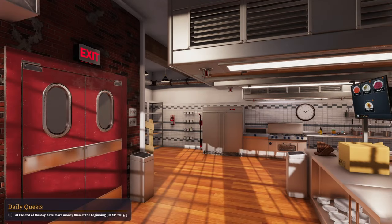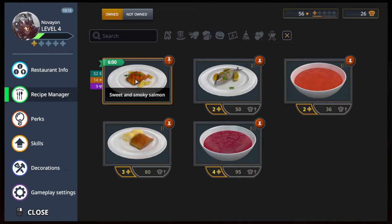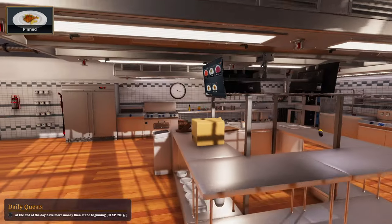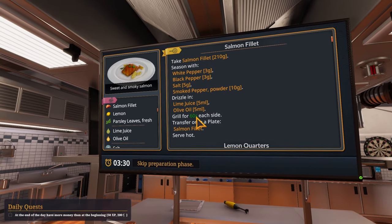Hello, welcome to Cooking Simulator part 3. I've got a daily quest: at the end of the day I have more money than at the beginning. Well, if it happens it happens. We've got the sweet and smoky salmon — let's pin that. It's not too far off the other salmon dish I've got, so we'll probably have this first. That's usually the way it works, so we need to get some stuff ready.